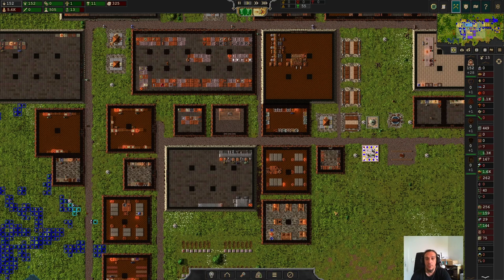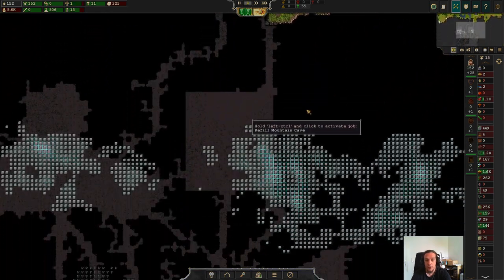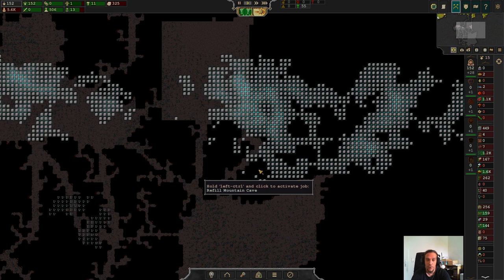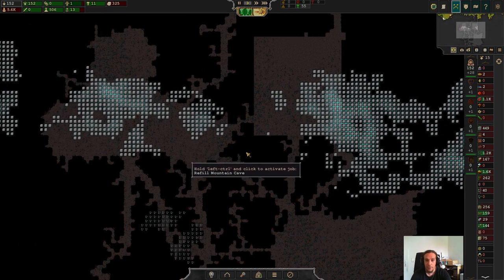Hello everybody, welcome to episode 11 of my tutorial series for Songs of Six. I'm Icon and today we're going to dive into the topic of mining. Today's goal is to set up ourselves a nice stone mine — or I should rather call it a quarry — but yeah, we're going to build up ourselves a quarry.